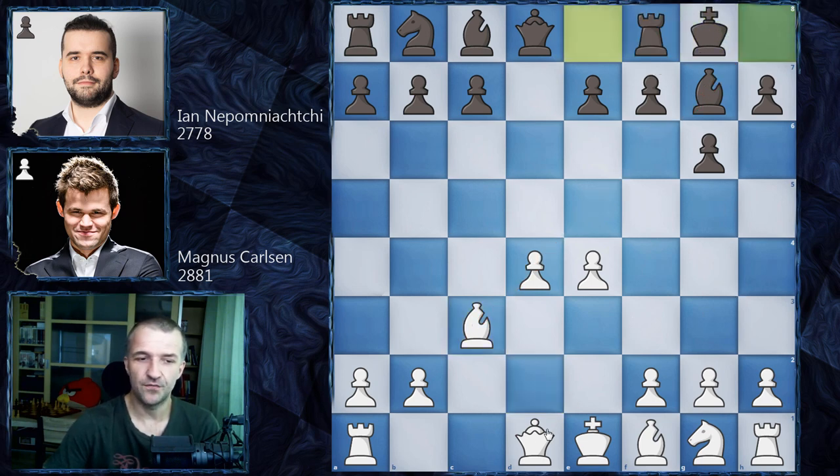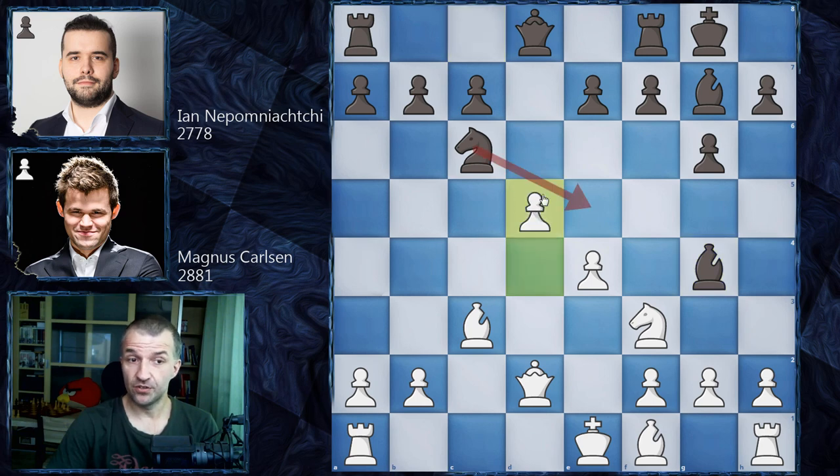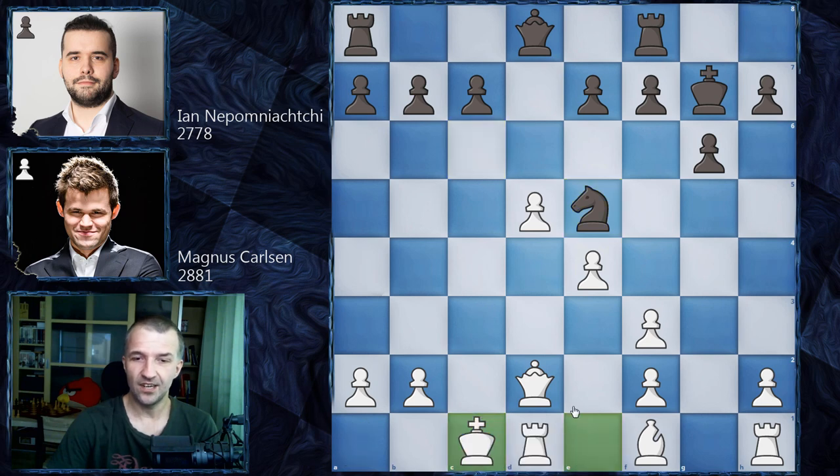Nepo castles, we have Qd2, Nc6 — this is how it's played. Nf3, Bg4, and now d5 attacking the knight. The knight cannot get to the center because this knight controls the central squares. So what black had to do, and it was played by Nepo, is Bxf3, then Bxg7, Kxg7, and gxf3. Now the knight can jump to e5, making the first very serious threat.